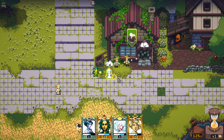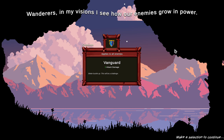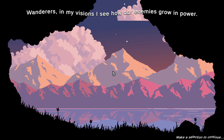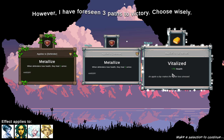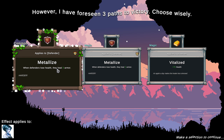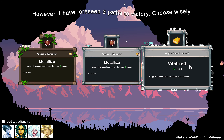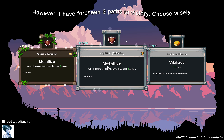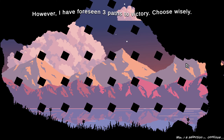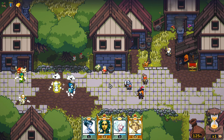There are our four characters. The background music is supposed to stop for this — we're getting the jaunty music on top of the game music. Make a selection: enemies get improved attack damage, that's probably the last thing I wanted. We have three paths: 75 health, Metalize — when defenders lose health they heal three armor — and Vitalized. I think we just go for Vitalized, just give them a lot more health. These only apply to defenders, so Metalize only applies to Ice Merelda. Vitalized applies to everybody.